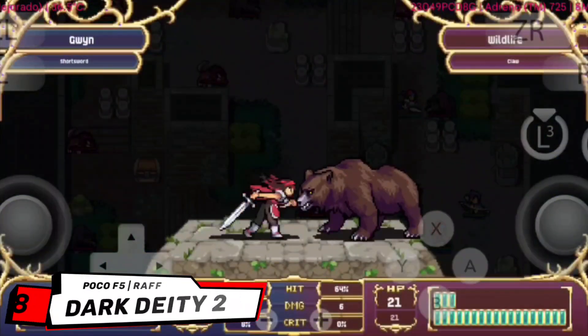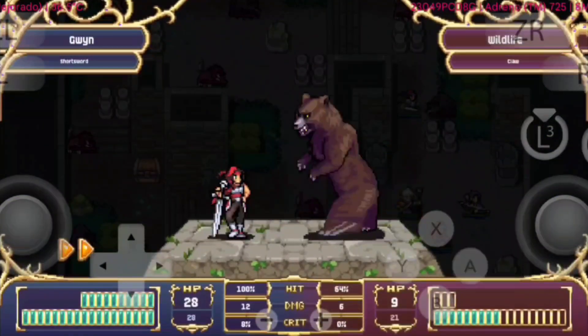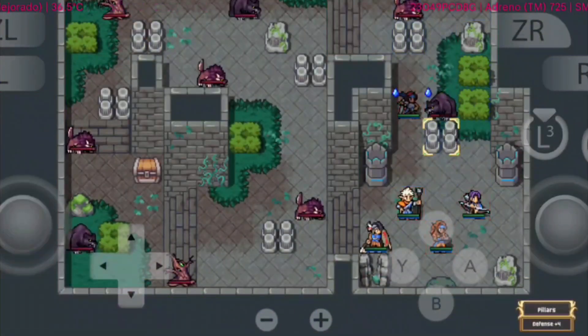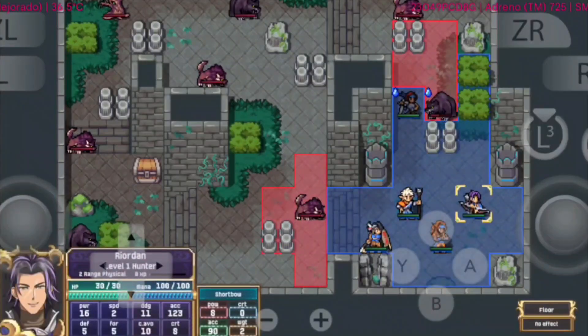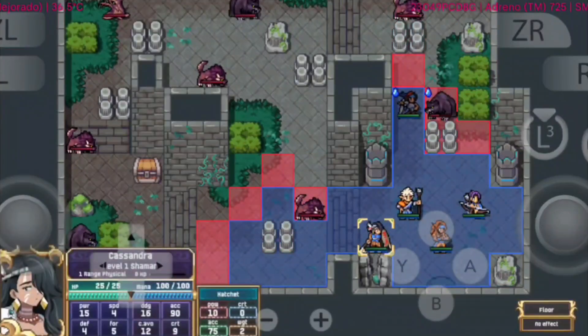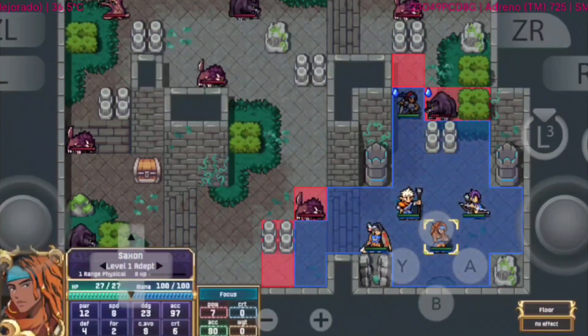Dark Deity 2. Running on Eden Emulator, this tactical RPG delivers a solid and enjoyable experience right on Android. The game offers deep strategy combat, rich character development, and a story that builds on the first game's legacy. Eden handles it surprisingly well, with smooth performance and stable frame rates during battles. There are still some minor glitches in textures and occasional frame drops when maps get crowded, but overall nothing that breaks the gameplay.